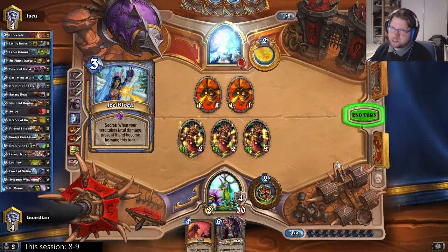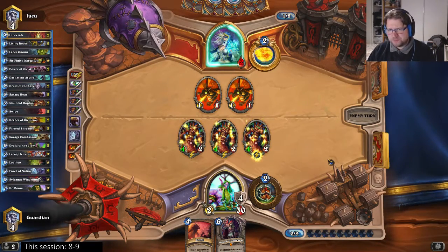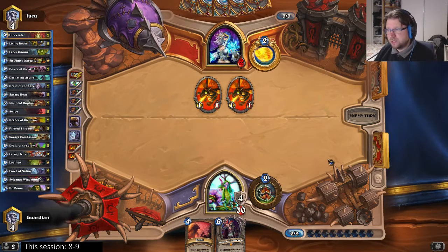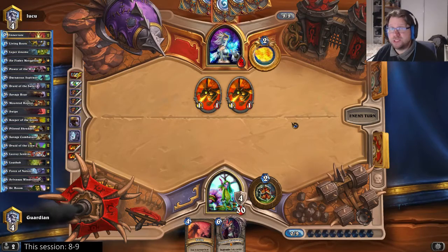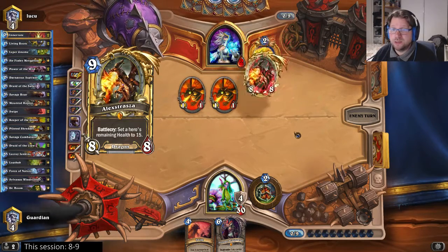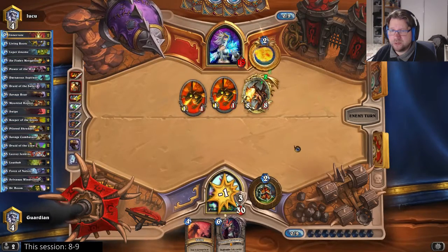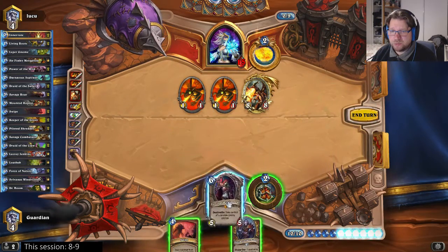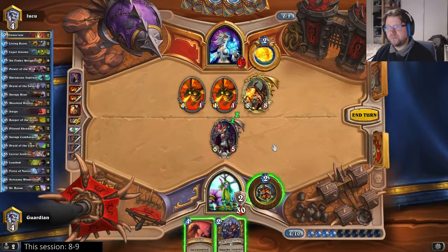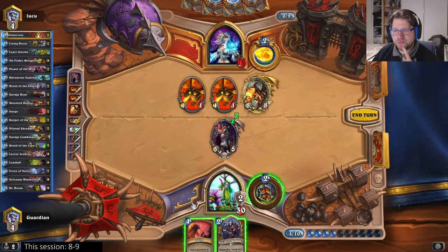Now he might have Alexstrasza, he might have a Healbot, he might have another block. But what are you going to do — if I want to win this game I have to pop the block at some point. Okay so he had Alexstrasza — that's probably the best thing he could have. But I can still respond with Sylvanas, and I can kill off the 1/1s to make it more likely that I will actually steal Alexstrasza if it comes to that.